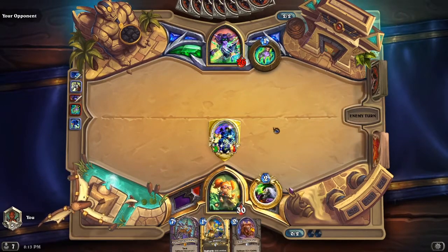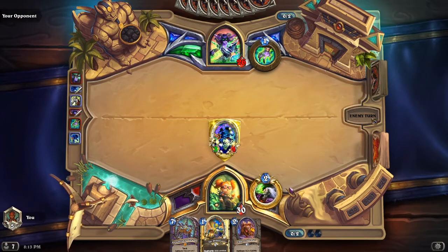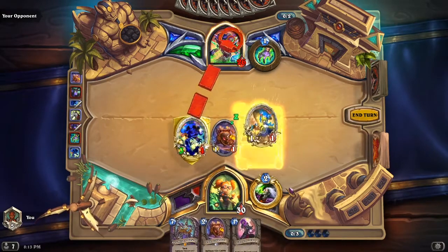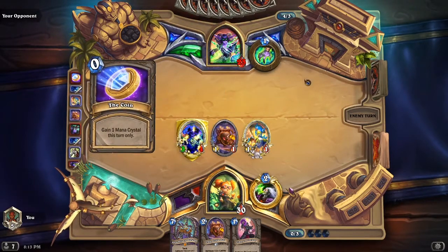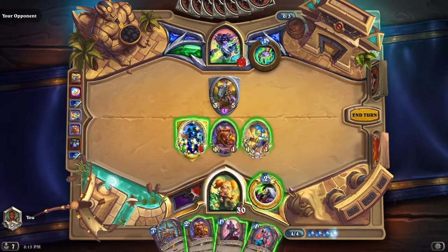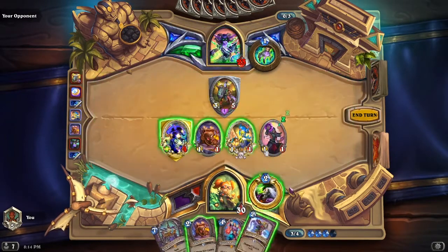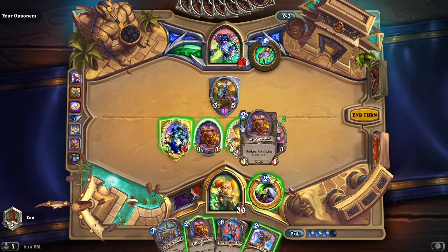I'll play these two next turn. He's playing pretty slow, so I'll just play Jar Dealer. He's definitely playing a different kind of Demon Hunter deck — that's really good. I can get another Lackey off this so I'm going to play this and try to find an answer for that thing. I guess I'll take Twisted Knowledge, play it now I guess. I'm going to still clear this turn, it's just kind of annoying.